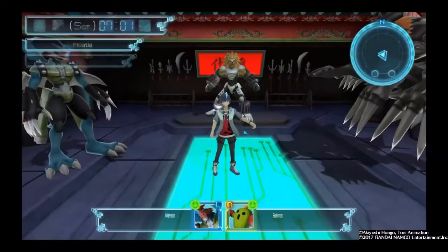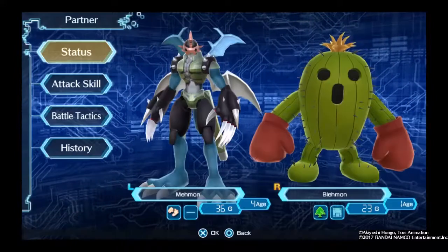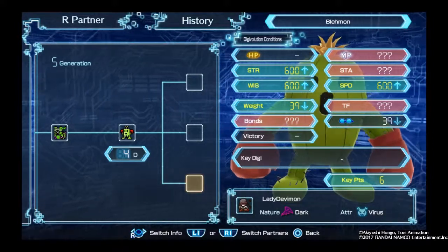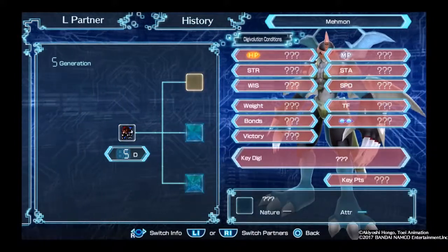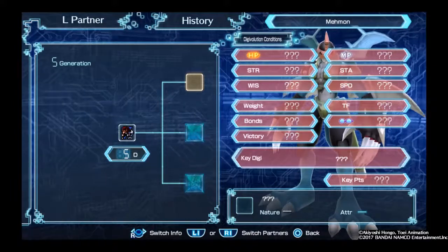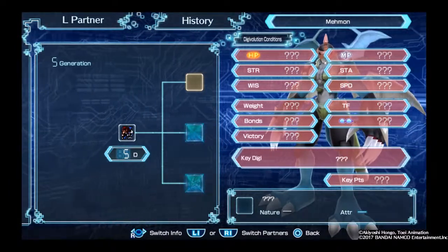And the Digimon to get DNA Digivolution with — it's Rosemon. Let me explain. You need two Digimon — actually, you need to get Lady Devimon in order to get Rosemon, which will help get Imperial Dramon Fighter Mode. Because I can do Dragon Mode easily. It's a bit of a complicated process. I understand that the way I say it may not be conveying the message, so when that time comes, I will show you rather than just tell.